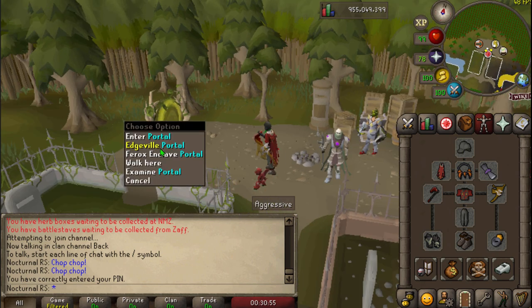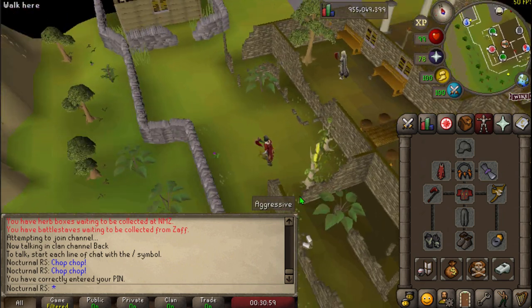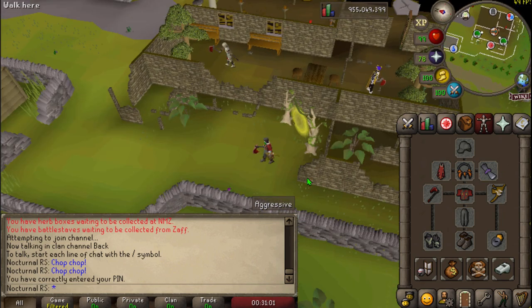There's actually two ways to get here. The other way is through Edgeville. You can click out and go back to Edgeville through this portal, and it's just right near the yew trees.